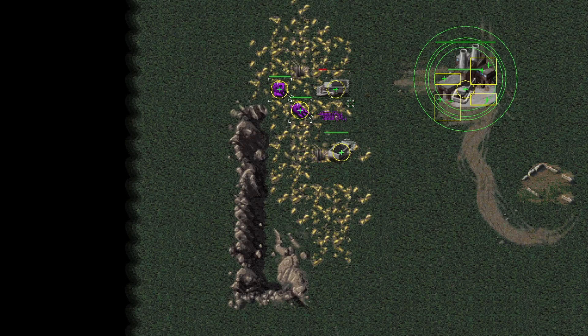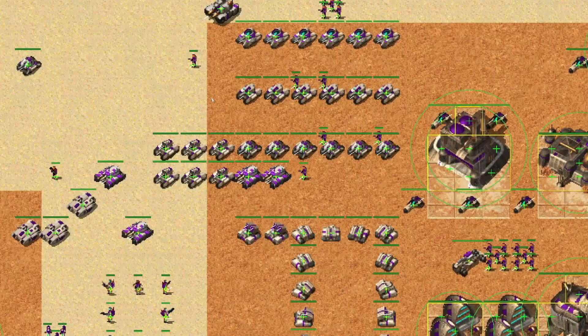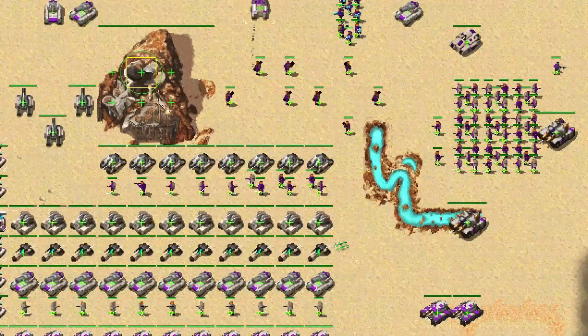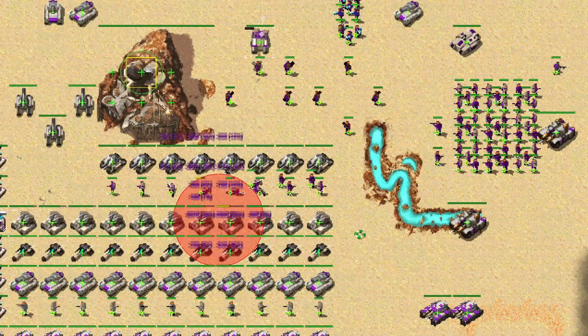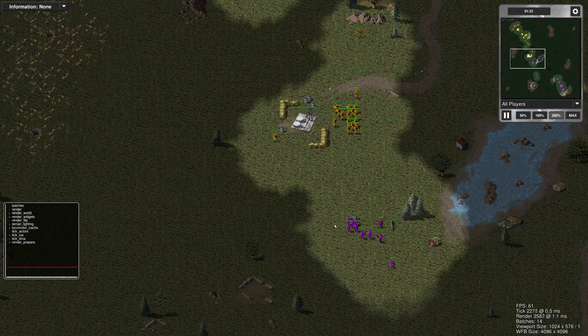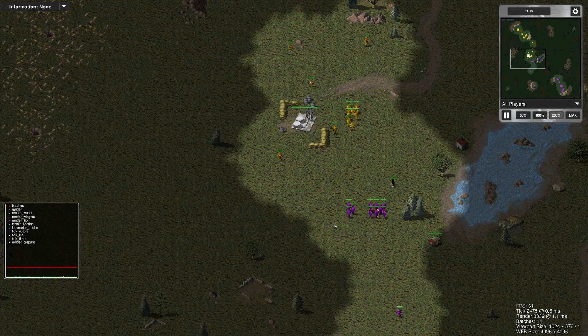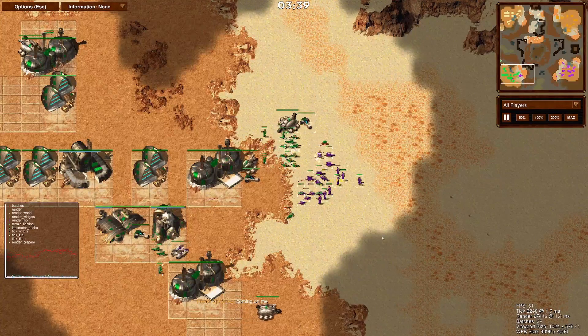If a projectile lands somewhere in the circle, the unit gets full damage. On the other hand, units in Dune are represented only by a single dot. When a projectile explodes, damage is calculated based on how far the explosion lands from the unit center. That means in Red Alert, damage from an explosion is almost always 100%, while in Dune this is never the case.